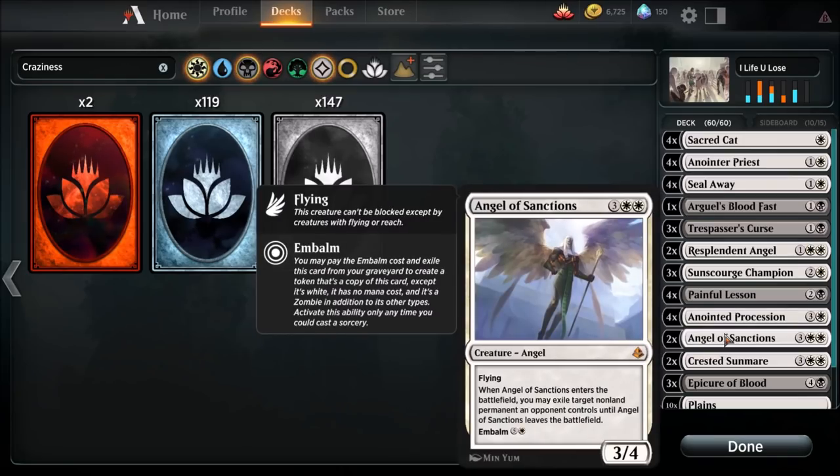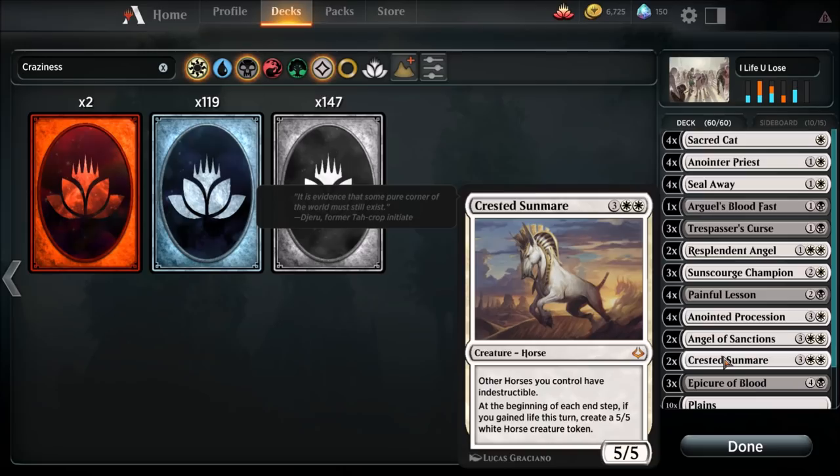We're running two Angel of Sanctions because it has embalm and also functions as a bit of removal — plus it's a flyer. We're also running two Crested Sunmare because I love this card and I finally found its home. It's a five-drop: other horses you control have indestructible, and at the beginning of each end step, if you gained life this turn, create a 5/5 white Horse creature token. Ridiculous.